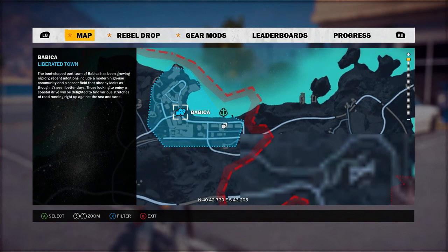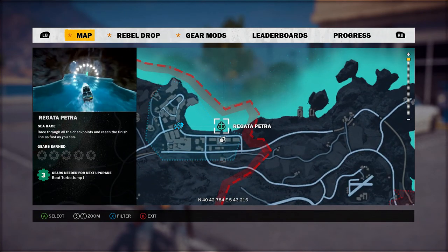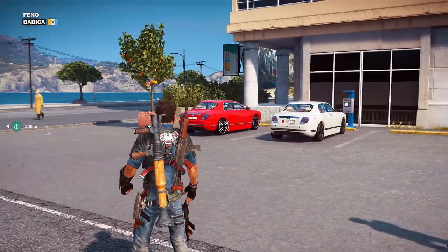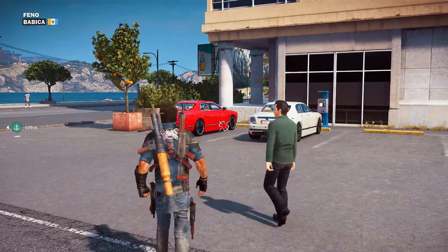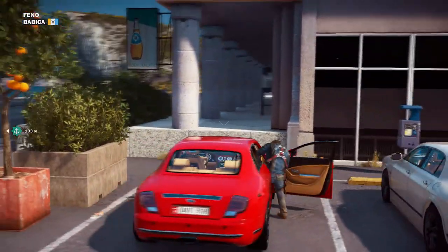Liberate this city — it usually will make it a lot easier for finding this. If you look towards the docks, as you can see on the map, I actually found two of them parked next to each other. I was very surprised, and I also found a couple driving around the city like pedestrians were using it, and you just steal it from them as well if you need to.